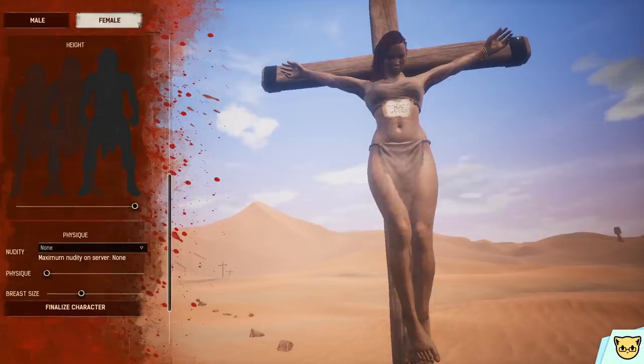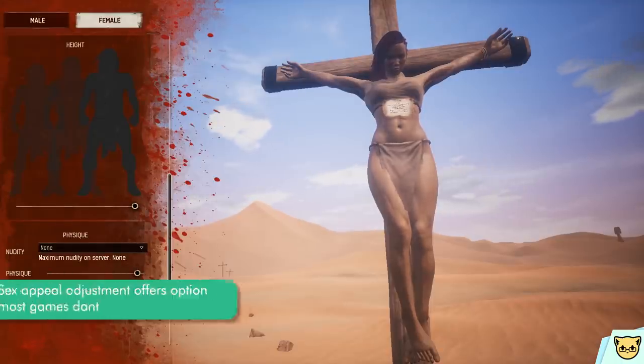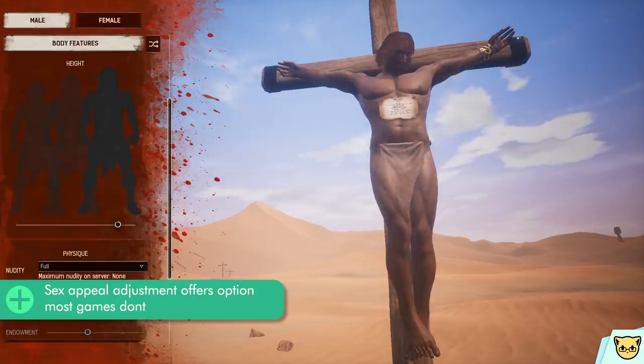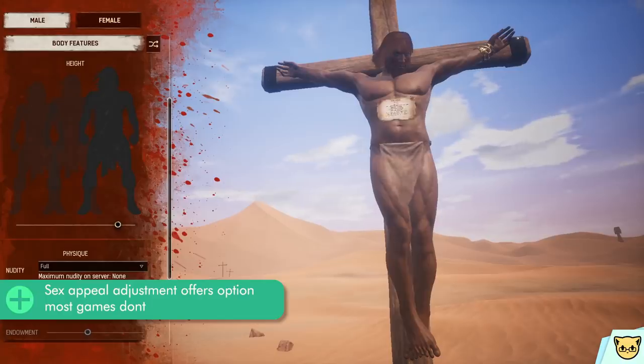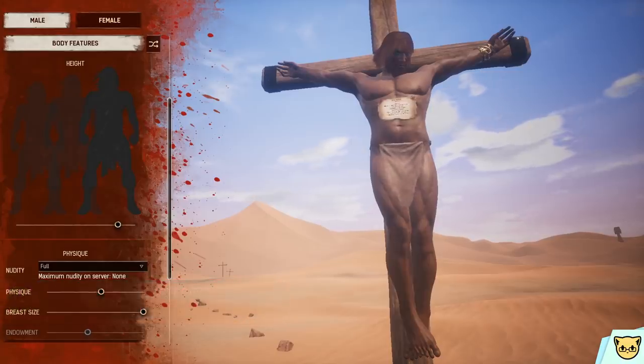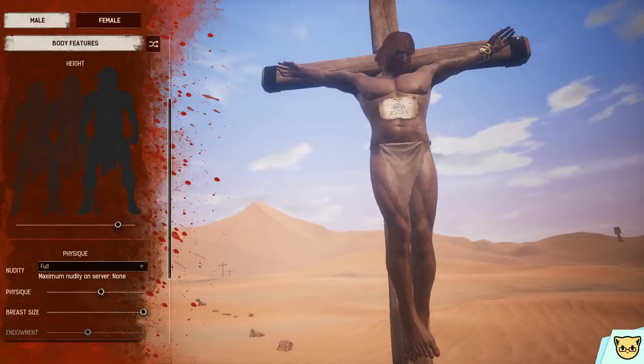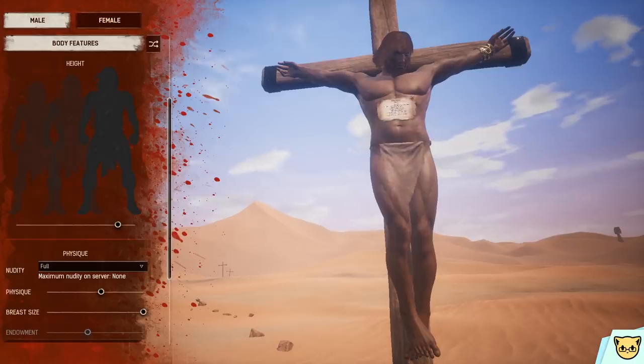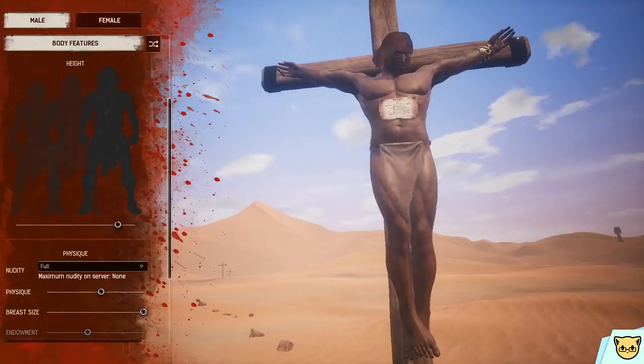Admittedly, the sex appeal sliders are something I think is good depending on the subject matter of the game. In this case the gritty, brutal, dark tone of the Conan universe — deep in classic barbarian style stuff — includes a lot of casual nudity. And it's filling a desire some people have in character creators that often isn't catered to. I'm sure plenty of people enjoy changing their character's body proportions, so having that option is good. Filling a need and all that.